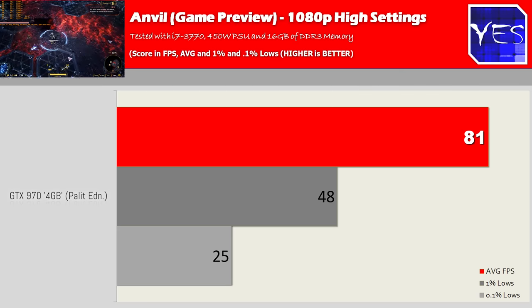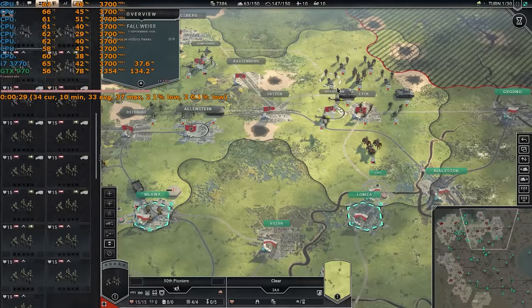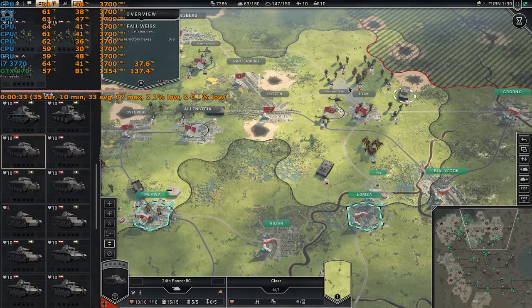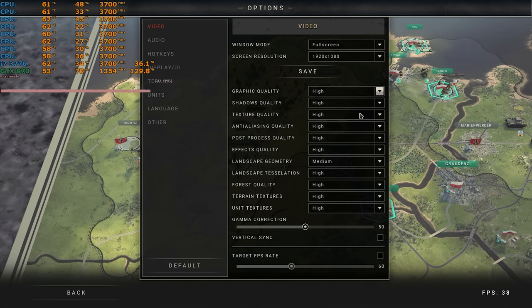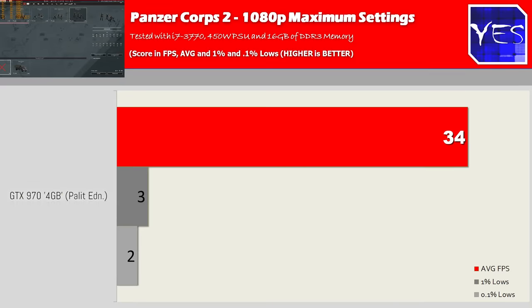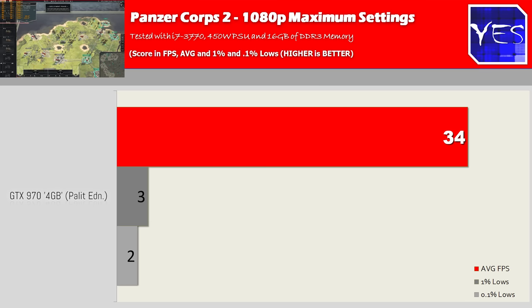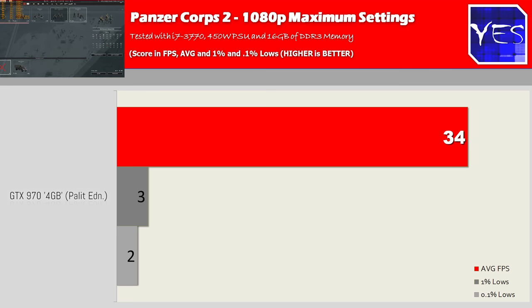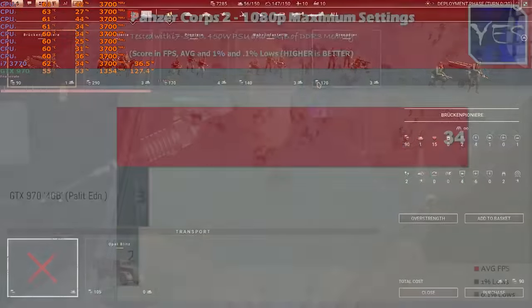The next game is Panzer Corps 2, a turn-based history game. It was a little buggy — changing settings from maximum down to high, medium, or low did nothing to the FPS. It stayed around 30 FPS with horrible 1% and 0.1% lows, and on maximum settings we got an average of 34 FPS. The game needs some patching, but since it's turn-based, high FPS isn't really the focus anyway.